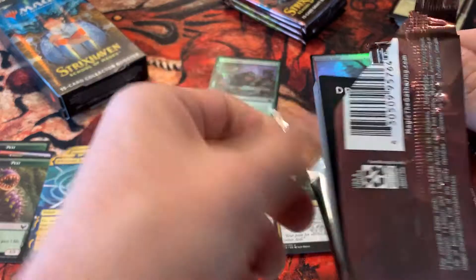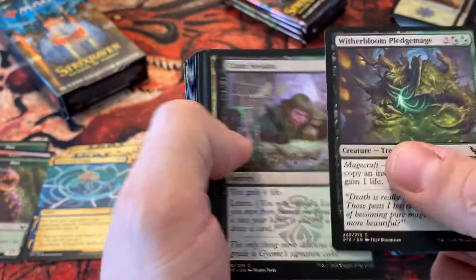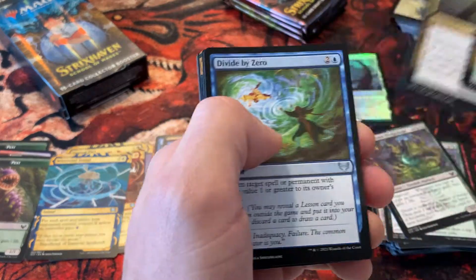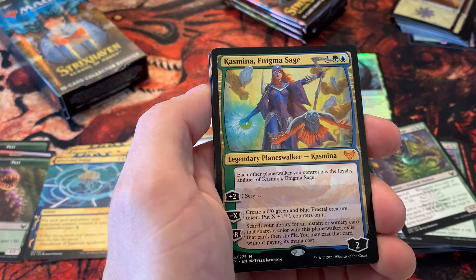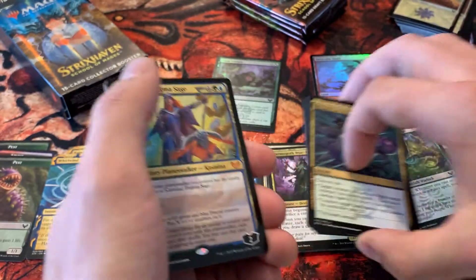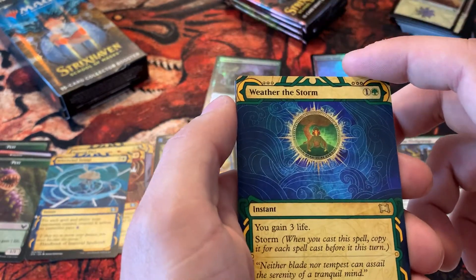A couple more packs here, then we'll get into that collector's pack — very excited to get into it. We will also have a collector's box opening on the channel, so we can see what that all entails. Oh very nice — the Kasmina! I like this card a lot actually. I think this planeswalker is going to do well — it's a relatively cheap mana cost, only three mana, and has some pretty good abilities on it. And a Weather the Storm — very nice.